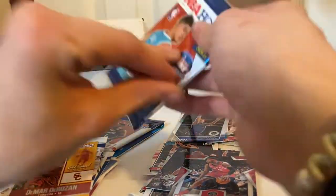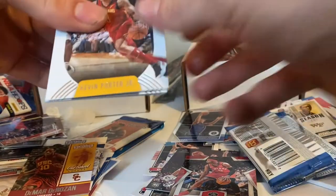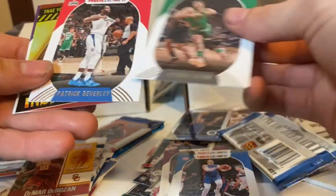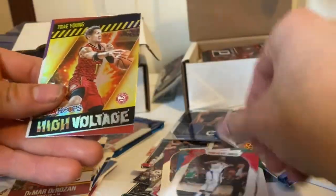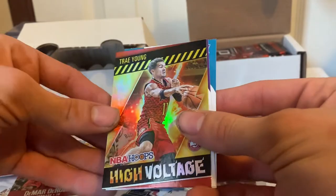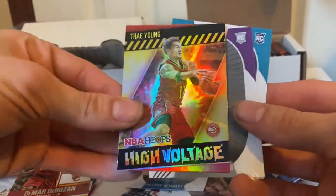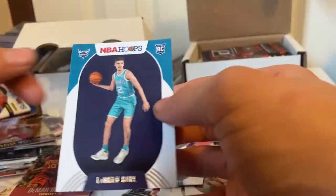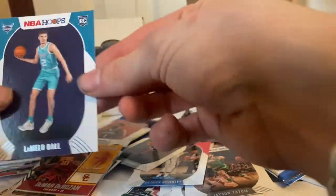Now we're on to the NBA Hoops. We got Kevin Porter Jr., Rudy Gay, Jayson Tatum, Patrick Beverly. The high voltage Trae Young, and we got Robert — oh, the LaMelo Ball. Let's go!